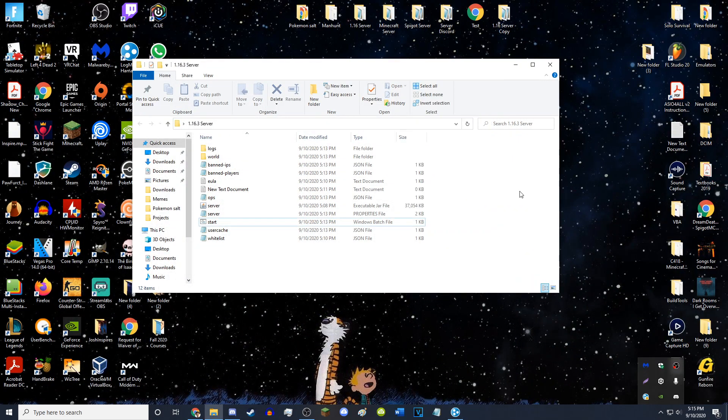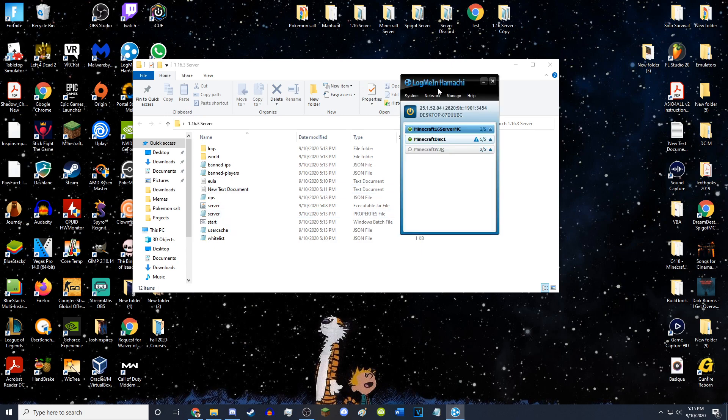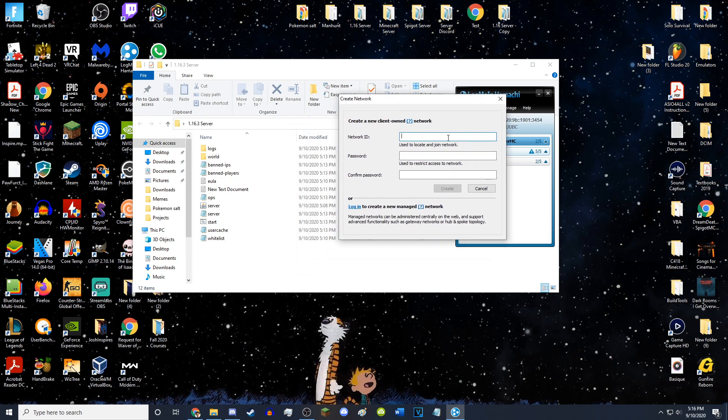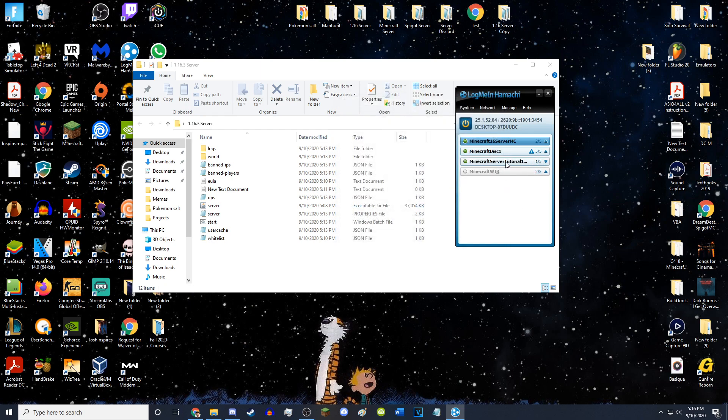When you do install it, you'll have LogMeIn Hamachi open up. What you'll want to do is turn on the power. Once you turn on the power, go up to Network, hit 'Create a New Network', and name your network whatever you want — as long as it's a name not already taken. I'm going to name this 'Minecraft server tutorial 1.16.3'. Then make a password for it, whatever you want, and hit Create. Now I have a network called 'Minecraft server tutorial 1.16.3'.